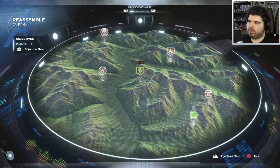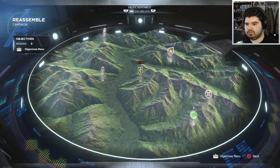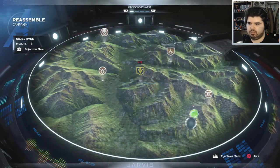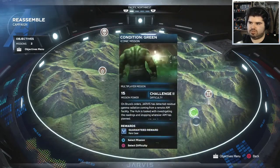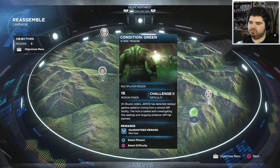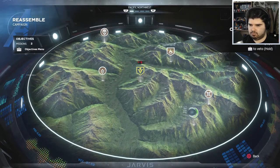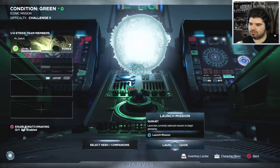Hello everybody and welcome back to the Avengers beta. Last time we did some of the side missions. I'm just gonna stick to these two for now because they seem like the most important ones. Condition green on Bruce's orders — drivers has detected residual gamma radiation coming from a remote AIM facility. Hulk is tasked with investigating the readings and stopping whatever AIM has planned. I'm the Hulk, so let's just go.